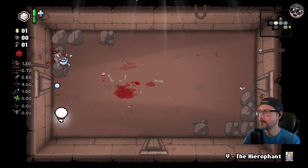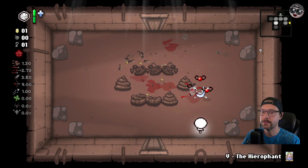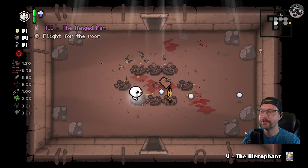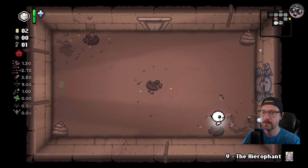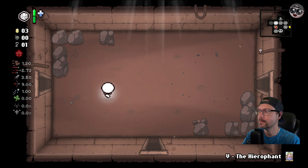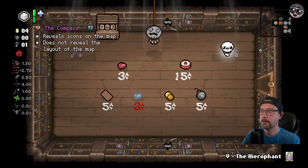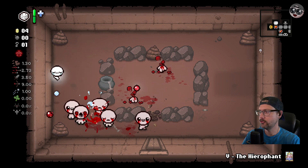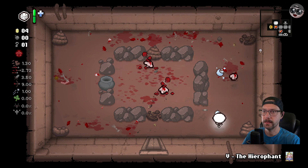The Hierophant card unfortunately doesn't do anything for us unless we get like Alabaster Box or something. A whole bunch more flies. The Hangman card is even funnier. We do have Spectral Tears — I probably shouldn't have popped that poop. I should have shot over the rocks. I got no bombs though, so I can't even bomb the donation machine.